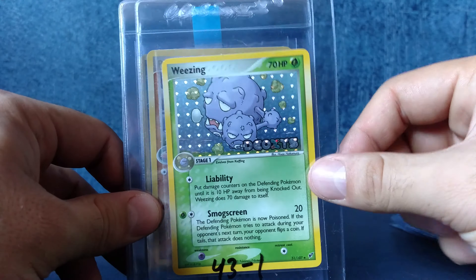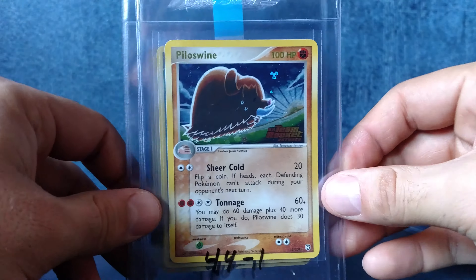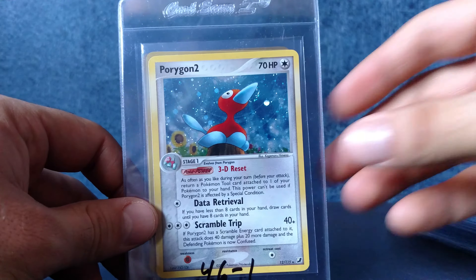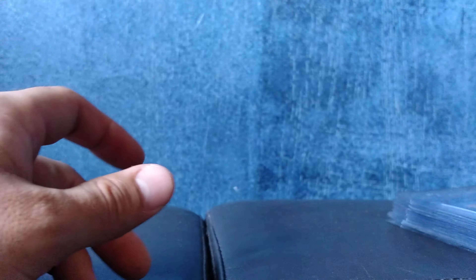Wheezing — trying to find a Koffing to go along with this one. Here we got Team Rocket. We got Piloswine, Lapras, Porygon 2, Heracross, and Jumpluff.